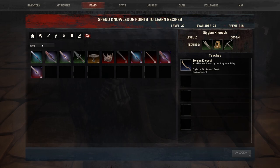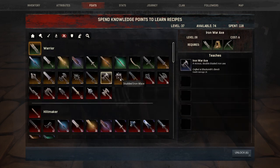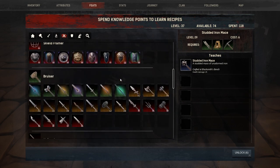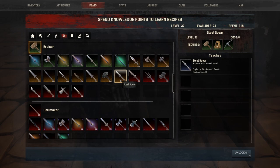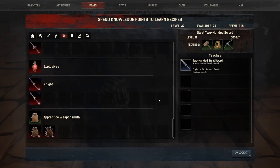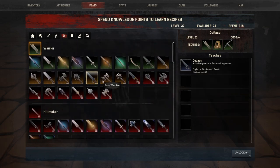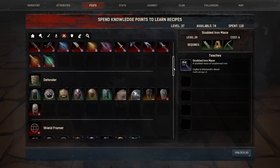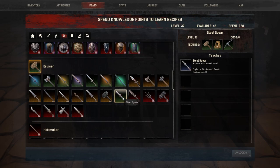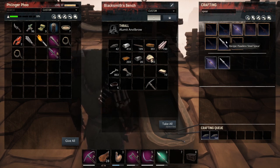Let's go to weapons. What's the highest level ones? 28, 29. Steel Spear — oh, that'll be good. Steel Two-Handed Sword. Do we have enough steel to make the Steel Spear? Let's see — what was that one? 39. Okay, we're moving up on that one. Let's go with Steel Spear. Also, I should probably repair my armor. A lot of Steel Spear!